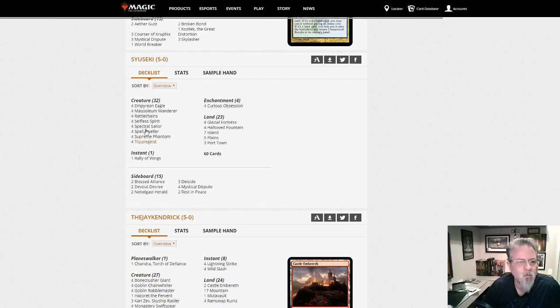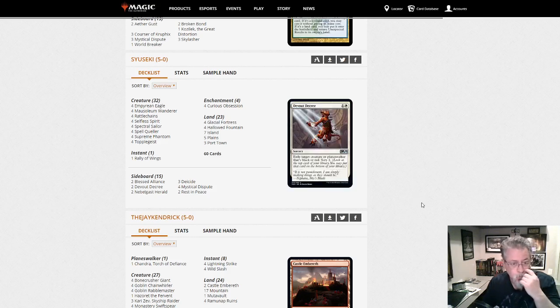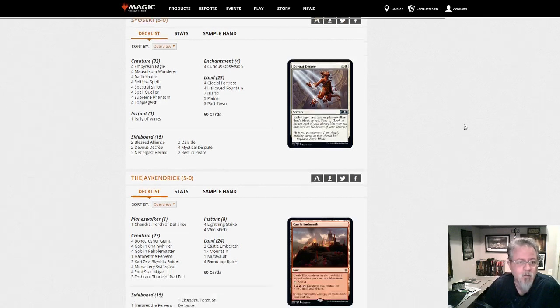Blue-white Spirits with Rally of Wings — this is going mostly on the aggro plan. This is blue-white flyers, which is an old old archetype. Curious Obsession for more cards, Rally of Wings to really get them dead. I play a cheap standard version of this on Arena — it wins games. This pioneer version is going to be stronger with a larger card pool. Blue-white flyers — if you like that kind of thing, give it a shot.